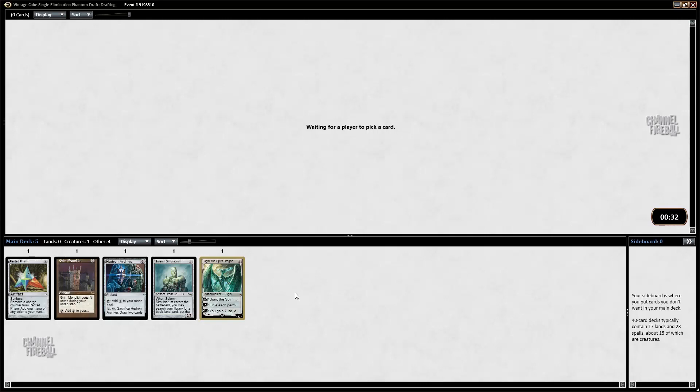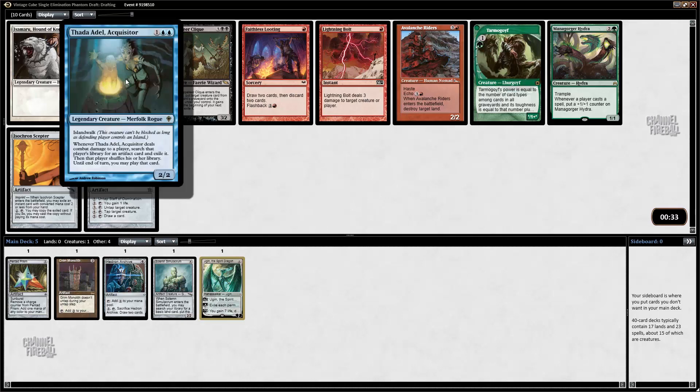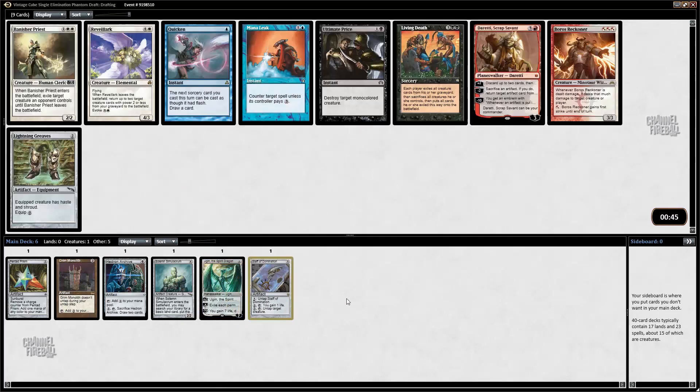I think I'm going to take Staff of Domination. This is shaping up to be a very good Metalworker deck, and Staff in a big mana deck is playable by itself. There's also Lightning Bolt, Faithless Looting, and Avalanche Riders as other potentials — and Thought of Adele — but I'm just going to take Staff. We're on the colorless challenge, except for Dureity. Dureity is very good also.